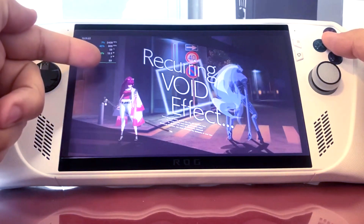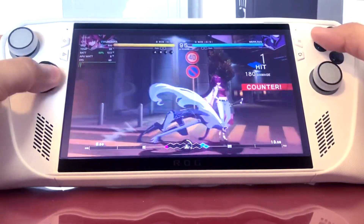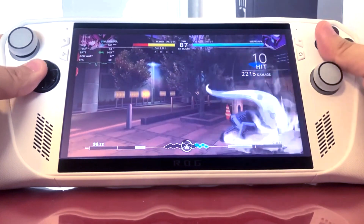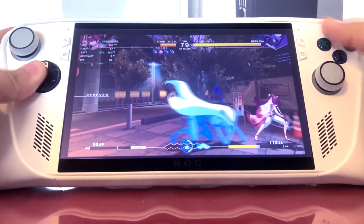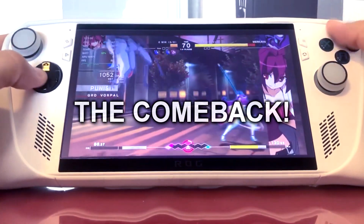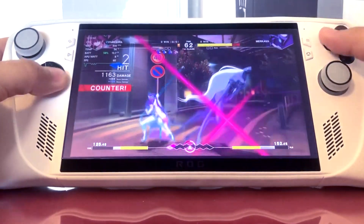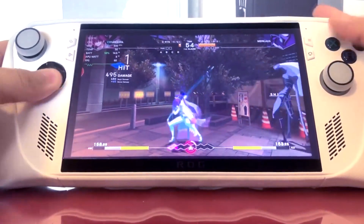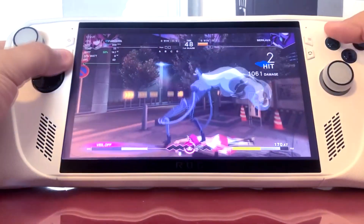The next game I'm trying is a classic fighting game called Under Night in Birth. Don't let the title fool you — this is an exceptional fighting game. As you can see, I'm getting my ass kicked, but I can set the TDP to anything I want in this title. If I forgot to open Armory Crate and set my manual TDP to minimum power mode — which is seven watts — I can now just go to Command Center, switch the TDP to manual mode, and change it to the lowest setting of seven watts, which is exactly what I did here.